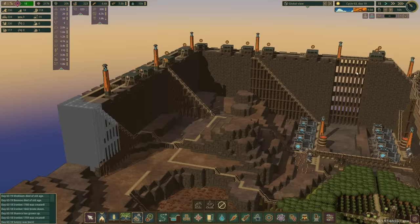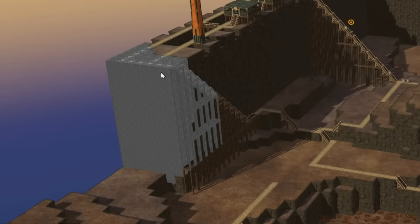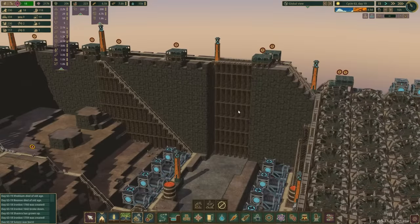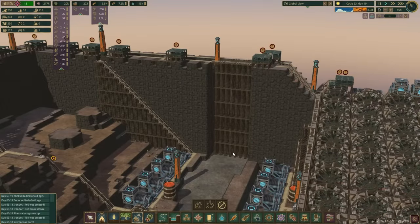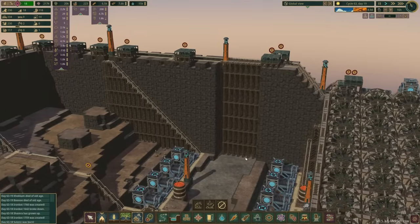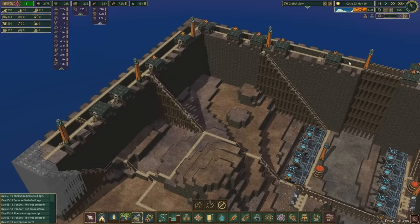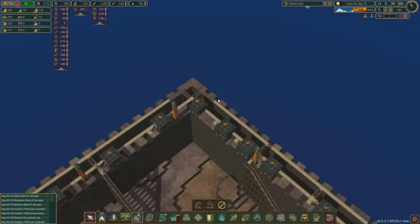So what do we need to do in order to finish this? We've got to finish the foundation on this end - that's almost done. We need to get this staircase built up here. We've got to fill in where this scaffolding is, fill that in with terrain, and then we need a whole load of pumps up here. Let's start doing some pumps.